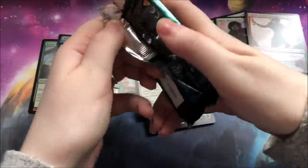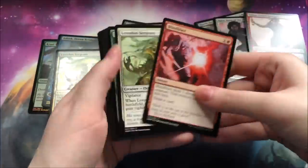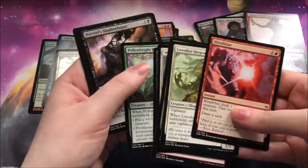No foil lands. I really want the Panorama lands — they look pretty, and in foil they would look even prettier.